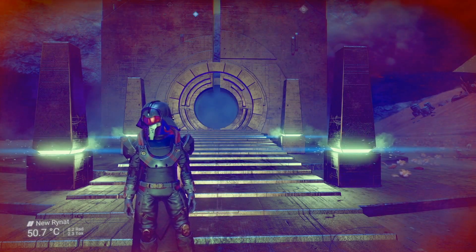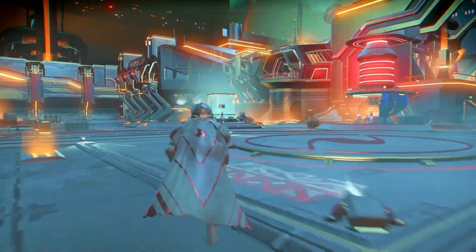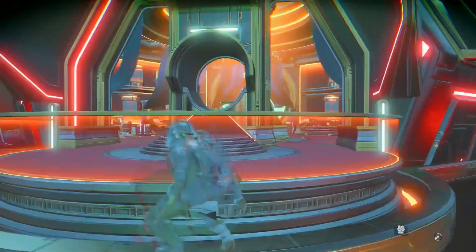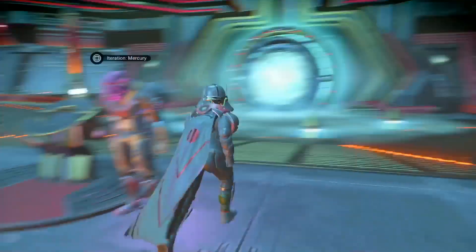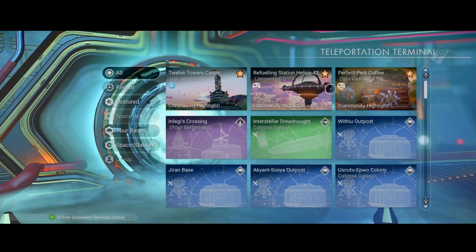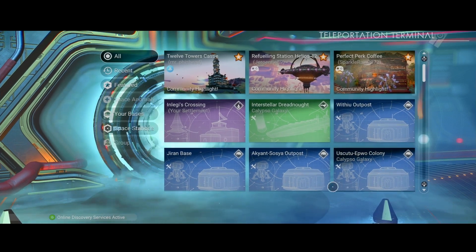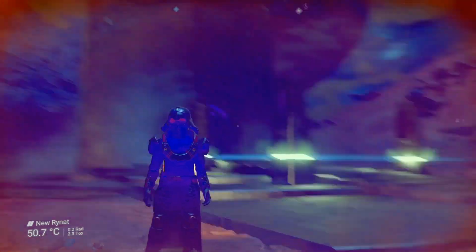If you're not in the Euclid Galaxy, a quick way to get there is this: go to the Space Anomaly, go up to where Nada and Polo are, take a left, and you should see a guy next to a massive portal. You can activate this portal — if it says Euclid Galaxy, that's the one. For my example, it says Calypso Galaxy. It should say Euclid Galaxy if you're not currently in it. Once you're in the Euclid Galaxy, go to a portal and get the coordinates.